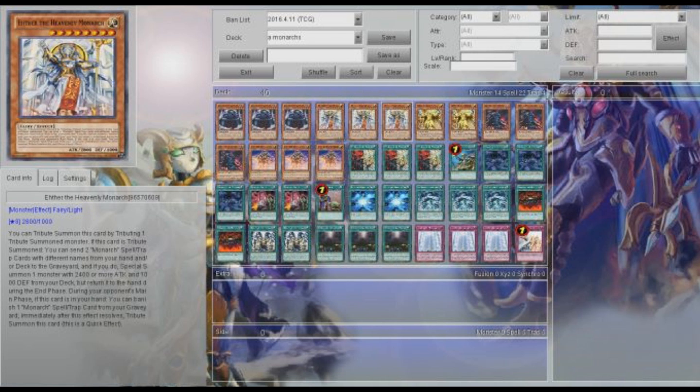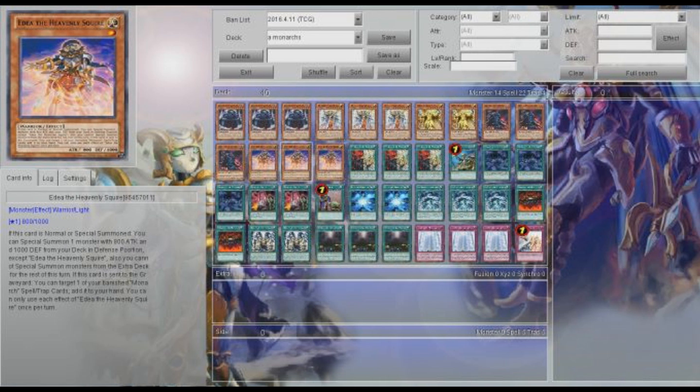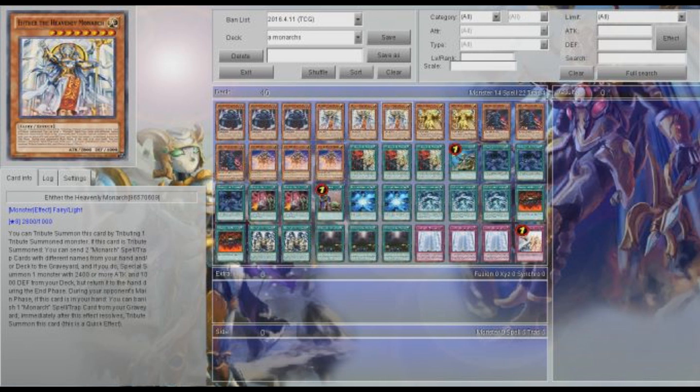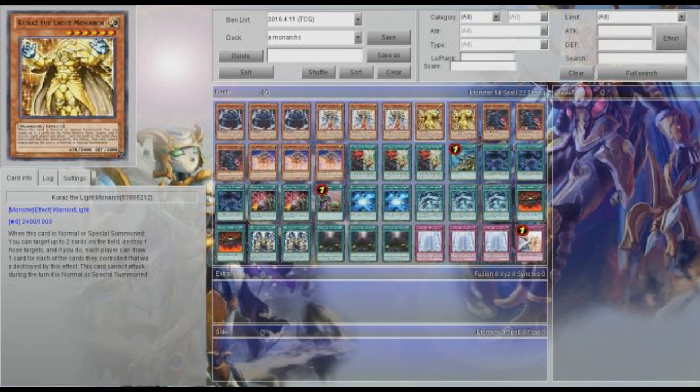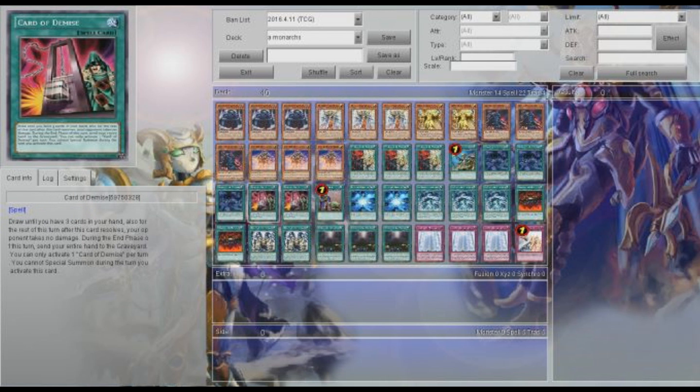If you're having trouble seeing these monsters, you can always put in another copy of Aedia. And if you're having trouble getting to your Monarch Monsters, I suggest putting in something like Thestalos Mega Monarch or maybe Mega Caius or something like that. And that is it for the monsters — not a lot, because of Card of Demise.